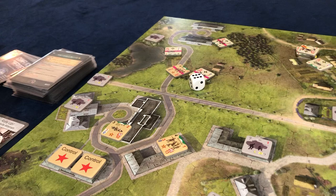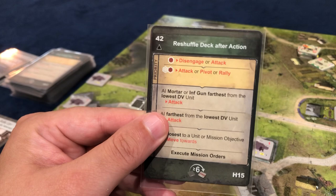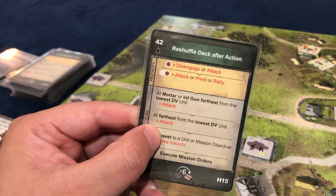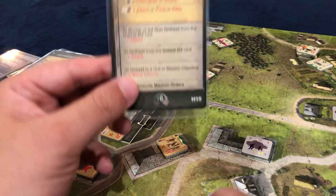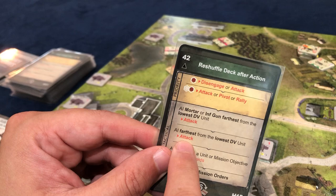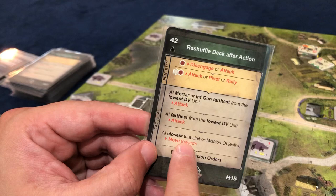Now it's their turn and we're going to reshuffle, which is fine. The mortar infantry gun furthest from the lowest DV unit attacks — I don't think anybody can actually attack. The AI furthest from the lowest DV unit attacks. This is actually a hard one to decipher because whoever's furthest can't attack, but someone closer can, so I'm assuming we skip this.